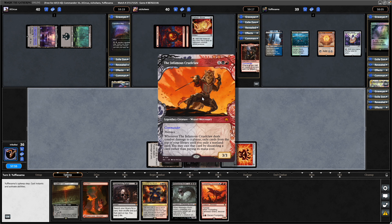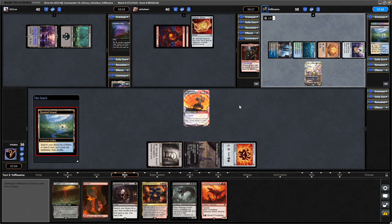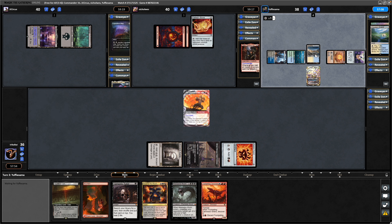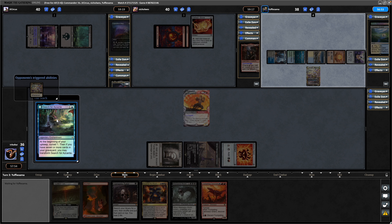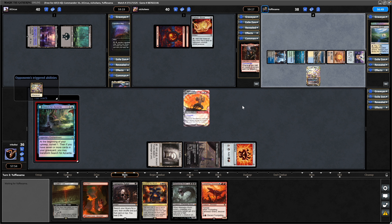Maybe he wants a Lightning Bolt onto this. Miss Bumbleflower comes down on turn 3. I'm just hoping we don't see any white mana held up for a Swords or something — and there's a Tundra. I'd very much like our opponent to tap out. There's a Search for Azcanta. So what do we want to cheat into play? We've got three Eldrazi in the list — I don't think I really want my opponent to scoop to that straight away.